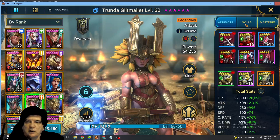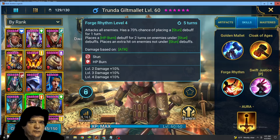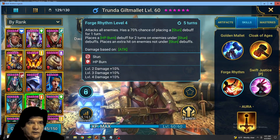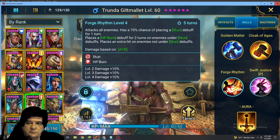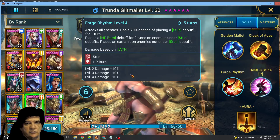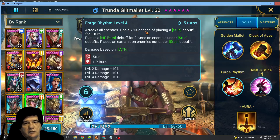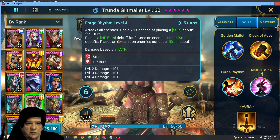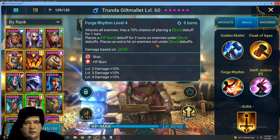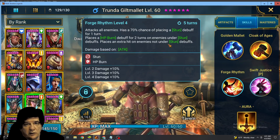She'll do level 25 Dragon easily, and she does Ice Golem well. She helps you get through those mobs faster. Now let's look at her skills. The one everybody uses first is the A3 — and it's not actually the hardest-hitting one. It's the hardest-hitting multiple AOE, but this one does the stun and the HP burn. What I don't like is you use the book just to increase damage but there's no decrease in the cooldown. A five-turn cooldown is a long time, but she attacks all enemies with a 70% chance to place a stun debuff for one turn, places an HP burn debuff for two turns on enemies under stun, and places an extra hit on enemies not under stun.